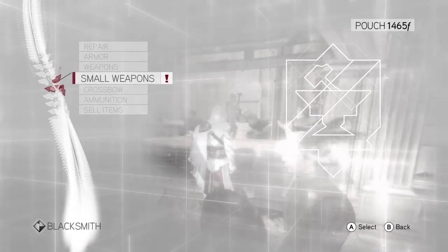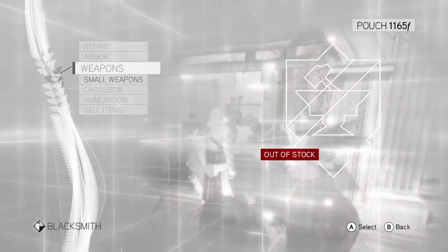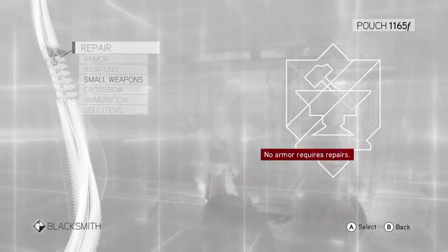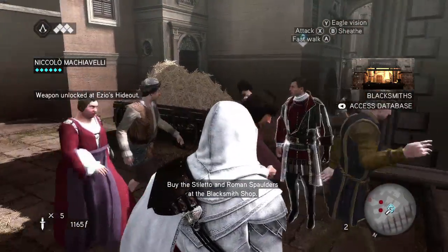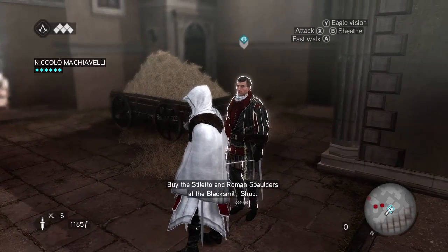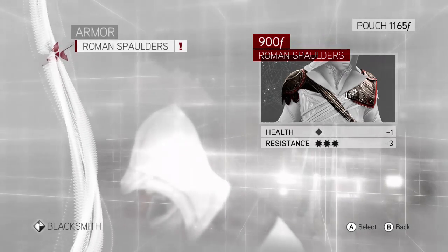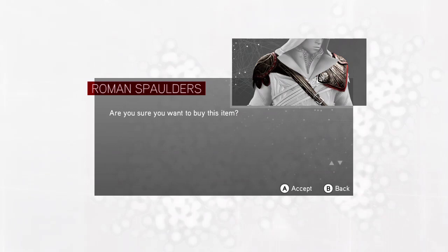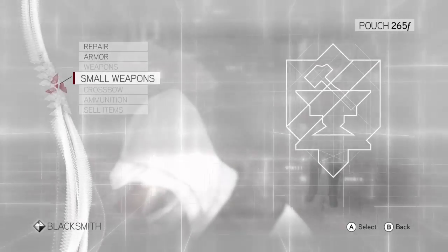So what am I going to buy? A pistol? A stiletto? Get out of here. Get a crossbow — that's pretty cool. We're still looking for something else: Roman Spaulders. What the heck are those? Oh, the shoulder armor things. Okay cool, I guess that's it.